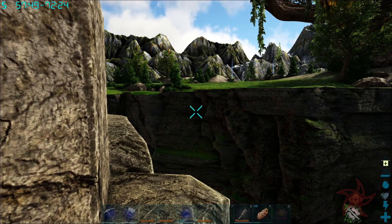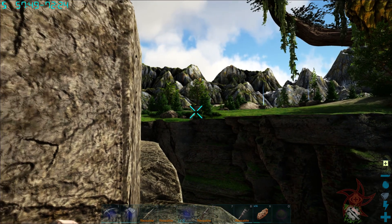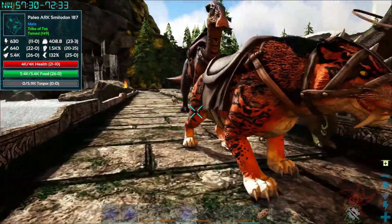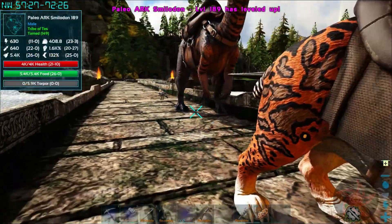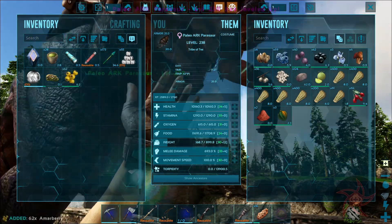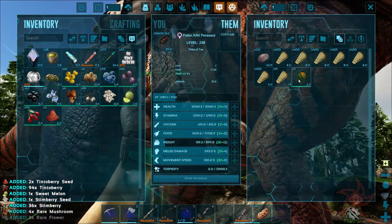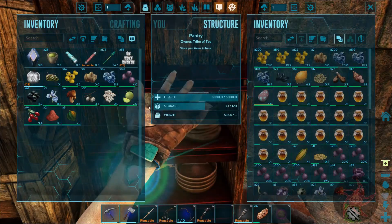I tamed myself a baby Zuni and I've been racing at the top of the tower. It's wandered all the way over there now, so we're probably good.